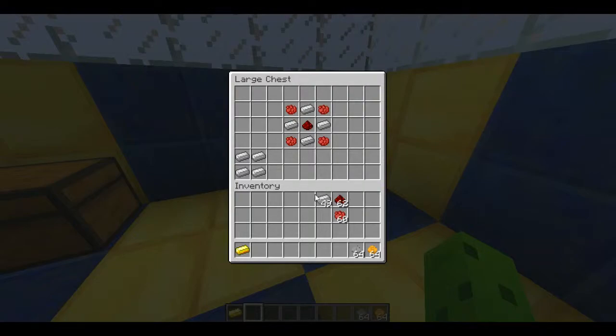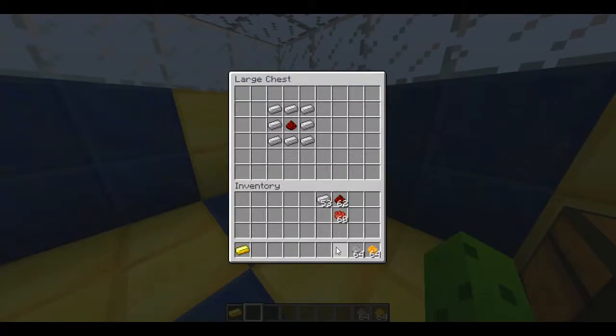That's how you make the iron coins. And then the gold ones, you just do the same.